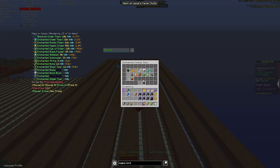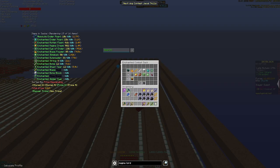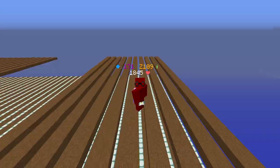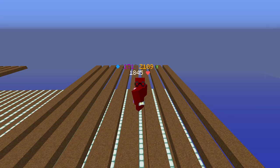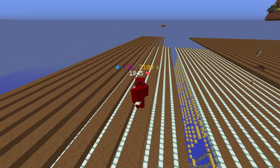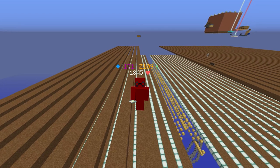I'll show you guys right now. My sacks currently have over 10,000 absolute ender pearls in them, which is apparently worth over 100,000,000 coins. Yeah, it's a little bit of ender pearls. It also gives me so much combat XP — I've gotten over 10,000,000 combat XP just from my zealot minions, and I haven't even had them down that long or had any fuel in them. It's pretty busted.